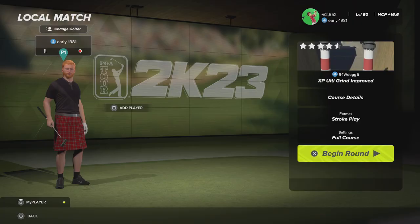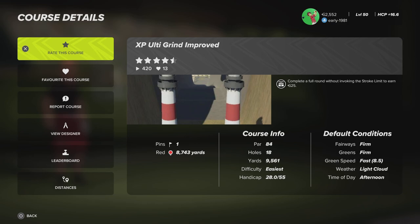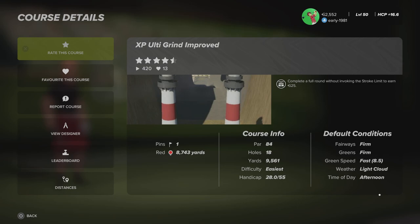With PGA Tour 2K23 being a free game on PlayStation Plus, I just thought I would show you guys how to level up extremely quickly and get maximum XP. The first thing you want to do is check out this course — it is called 'XP Ulti Grind Improved.' It is a par 84 with one tee and one pin option.